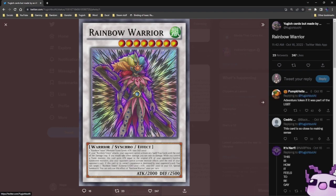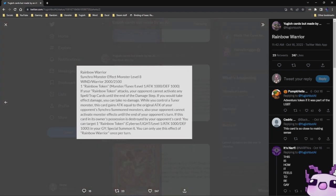Rainbow Warrior — it is a Level 8 Wind monster, 2,000 Attack, 2,500 Defense. And let's see what it does. One Rainbow Token — Monster Tuner, Level 1, 1,000 Attack, 1,000 Defense.